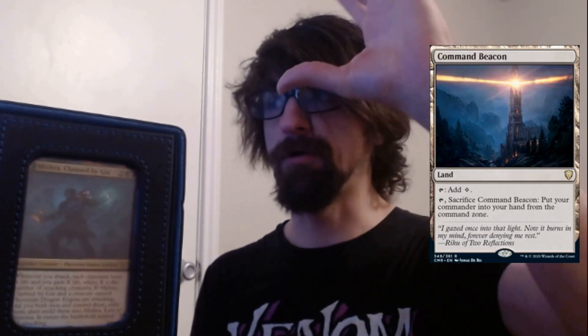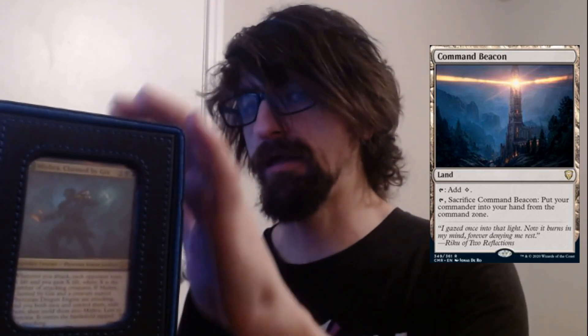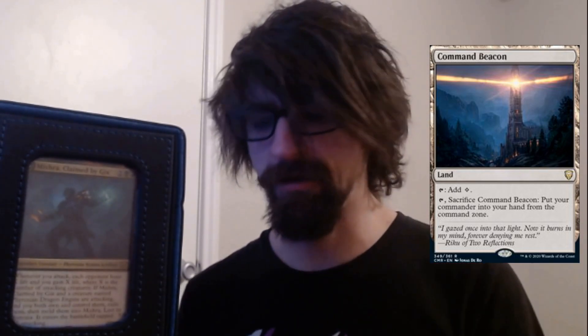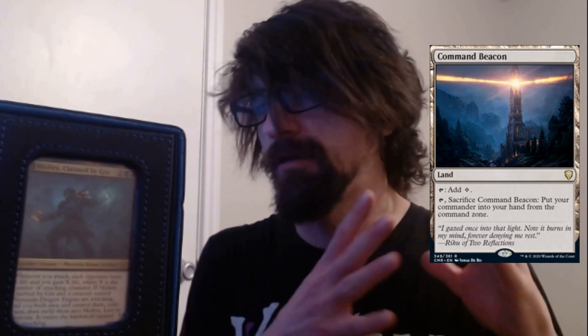Command Beacon — this is pretty important in this deck. What it does: you can tap it, sacrifice it, and then pull your commander from your command zone to your hand. The reason why this is so important is that people like killing Mishra. He's a four-cost, so every time he dies you have to pay the command tax — two extra mana. After a few times it gets quite pricey. Command Beacon lets you play him for his original four-cost, helping you not get overwhelmed by the commander tax.